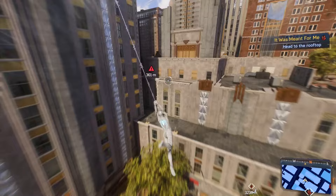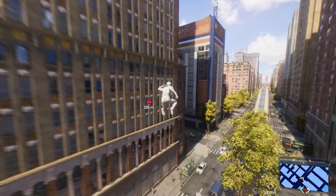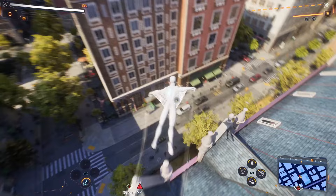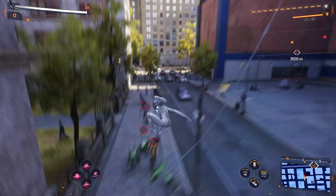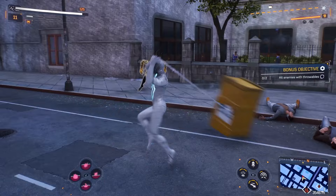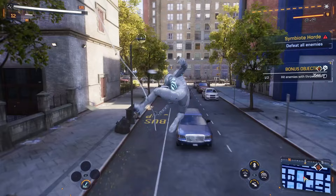I didn't get much action with this suit last episode, so before we do the flame mission, let me get a crime done over this way and then we'll switch suits. It'll be just down this alleyway one block over — can't let those people get hurt. This is our first time playing as Peter for a while since we beat the game. Let's help out — we have to hit enemies with throwables, which seems pretty doable.